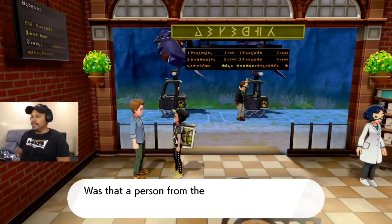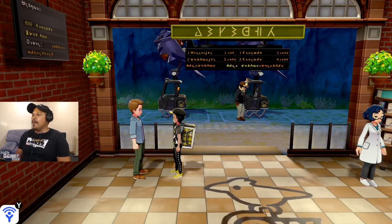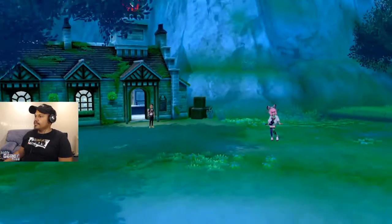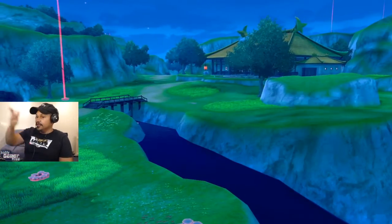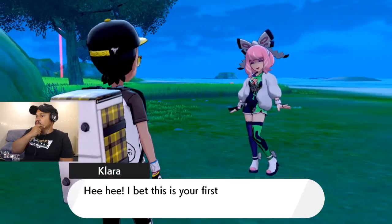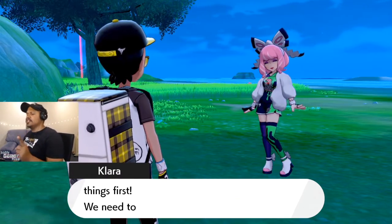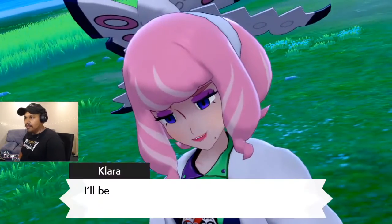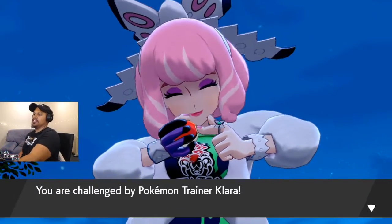You're not gonna come with us, buddy? 'Was that person from the dojo? Maybe I'll pass on going.' 'Hey, why don't you join instead?' Oh my god — and it's on the beach, let's go! Slowpokes! I already got one. 'I bet this is your first time on the Isle of Armor. But first things first — I'll be testing you out since I've been at the master dojo for a while now.'